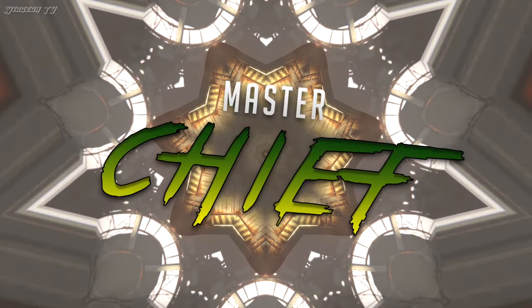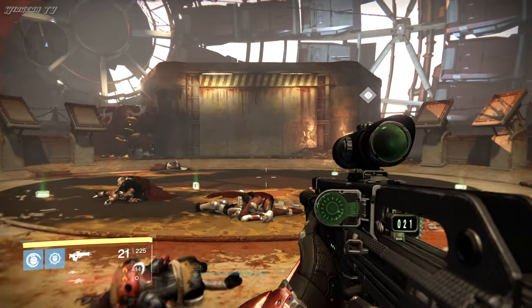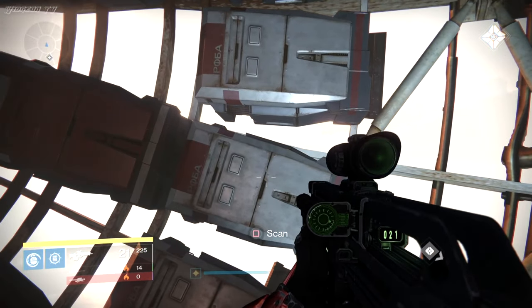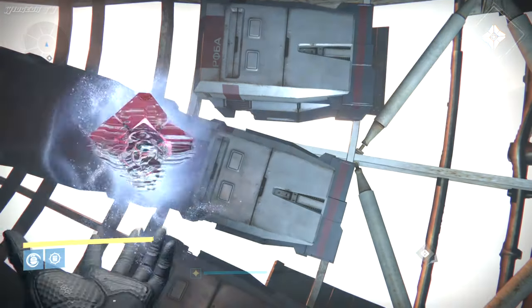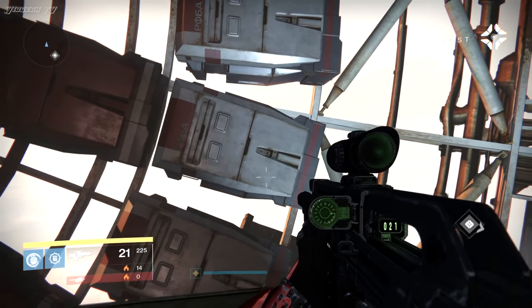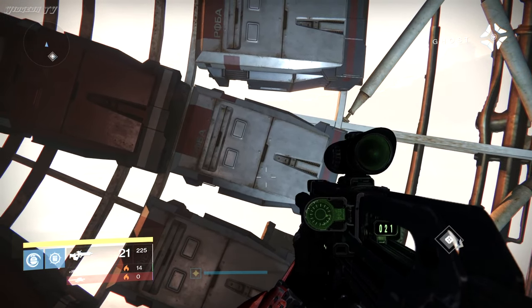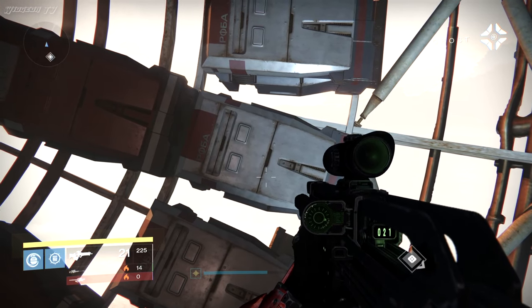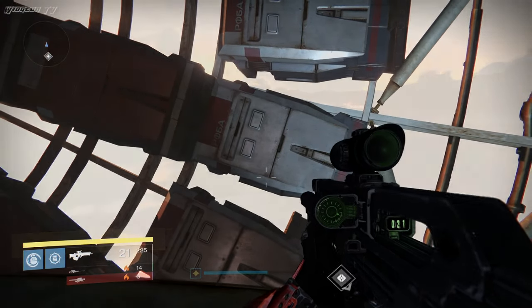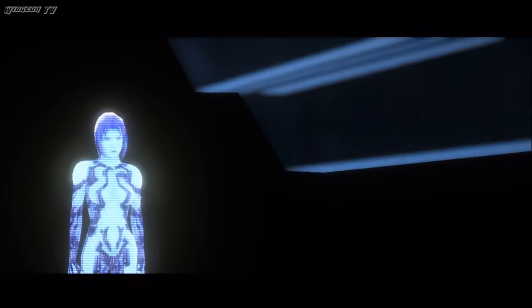Next up is Master Chief. This Easter egg also takes place in the Cade Stash story mission, but this time complete the mission normally. After you defeat the Shadow of Oryx, walk up to this pod. You'll be prompted to deploy your ghost, and he says: 'Pod number 10201. A guardian with exceptional light sealed himself inside — he's been in there for centuries. Before I found you, I tried to resurrect him, but he preferred to sleep. He said the last war was enough for a thousand lifetimes.' This is a clear reference to Master Chief at the end of Halo 3. I think it's funny that the ghost tried to revive him before trying to revive you.